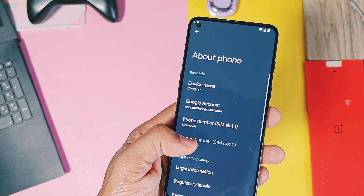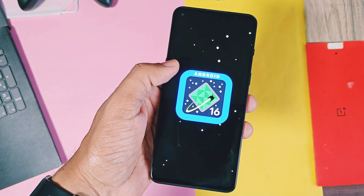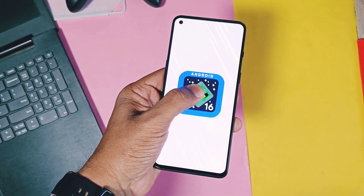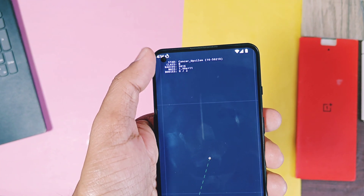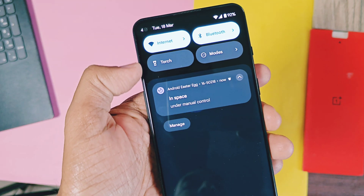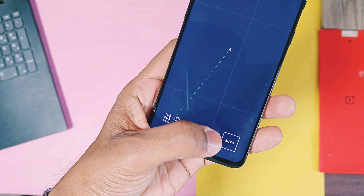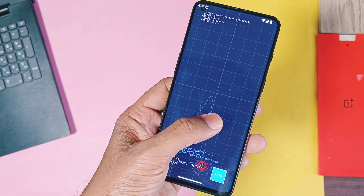Let's check out the major changes done by Google for this update. The first major change is for the new easter egg. If you access the easter egg of Android 16 Beta 3, the spaceship icon is now visible in the status bar. If you check the notification panel, it will show that the easter egg is running in manual mode. Most users didn't know how to play the hidden easter egg game of Android 16 — it's similar to the Android 15 build, but now Google has added a new auto mode.